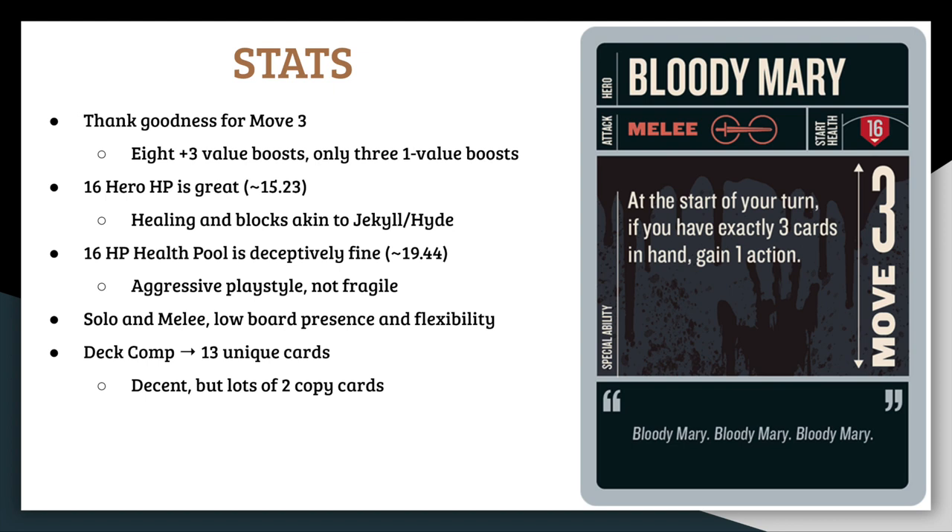In terms of deck composition, you have 13 unique cards. I highly recommend checking out my consistency strategy guide as I talk about deck composition in much greater detail. 13 unique cards is right above the average of 12.5, so no real complaints there. For a deck all about 3s, you have a lot of pairs of cards — 2-copy cards — that you really would have liked 3 of. No 1-copy cards helps a lot, and you have a decent amount of draw to find options and support your aggressive playstyle while playing at a low hand count, but a lot of times your draw comes at interesting timings.